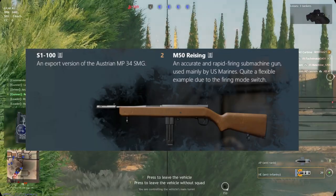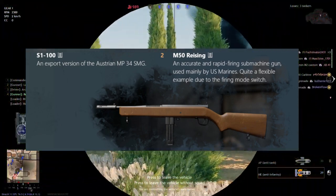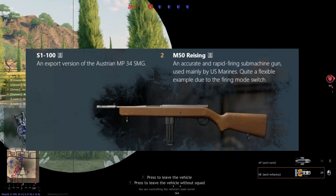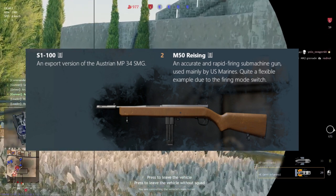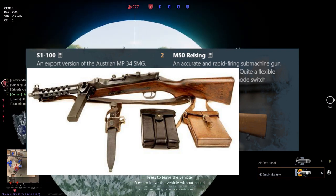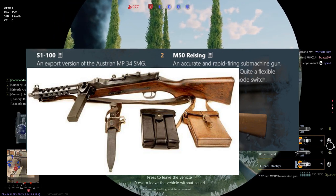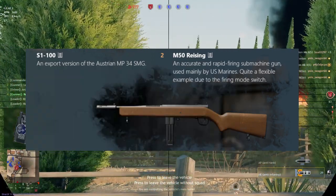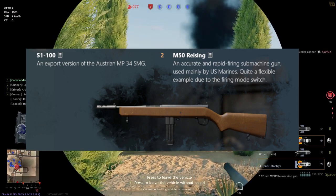At level 2, the Americans get the M50 Reising, a mid-accurate and rapid-fire machine gun used by the US Marines, quite flexible due to its switch mode. For the Japanese, we have the MP18/100, the Austrian version of the MP34 SMG. An interesting thing about it is that it can actually mount a bayonet on the SMG. In the art that we got, we did see a bayonet on the Type 100 SMG, so they could potentially add a bayonet on it.